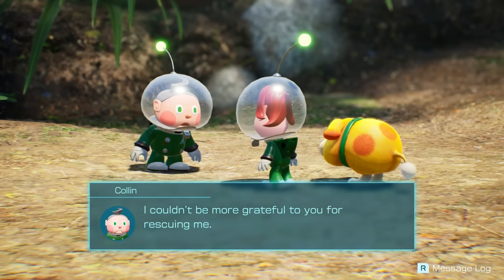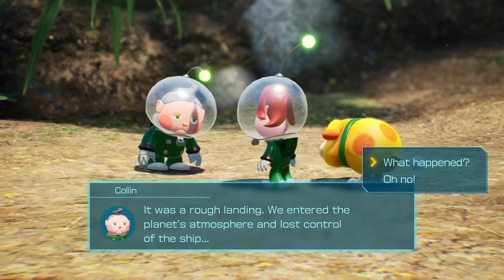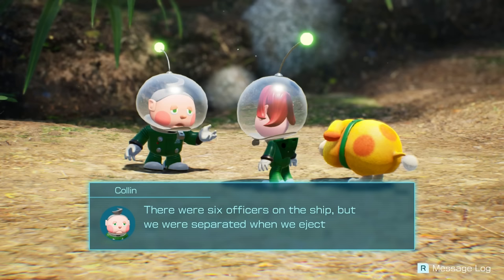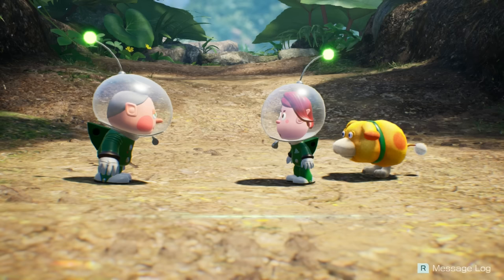You're our latest recruit, right? It's Zach Scott, isn't it? I couldn't be more grateful to you for rescuing me. I was the one who sent out that emergency signal to the rescue corps. It was a rough landing — we entered the planet's atmosphere and lost control of the ship. There were six officers on the ship, but we were separated when we ejected. We came here to find Captain Olimar, whose own ship had crashed, only to suffer the same fate. It's almost embarrassing.